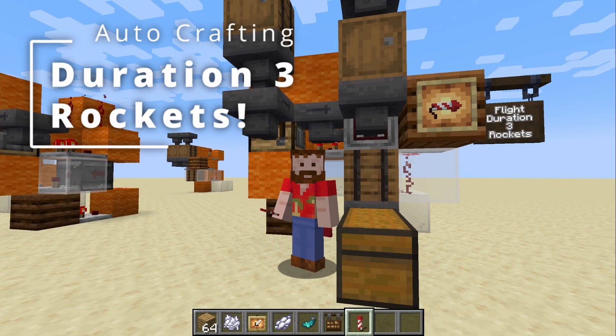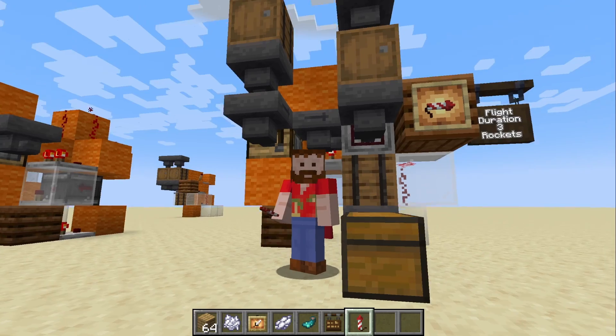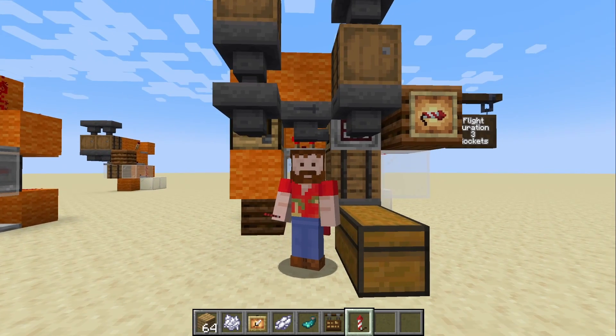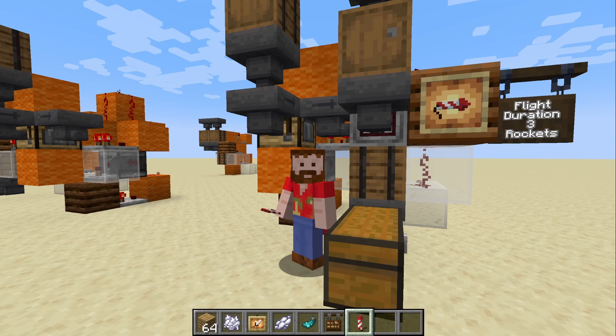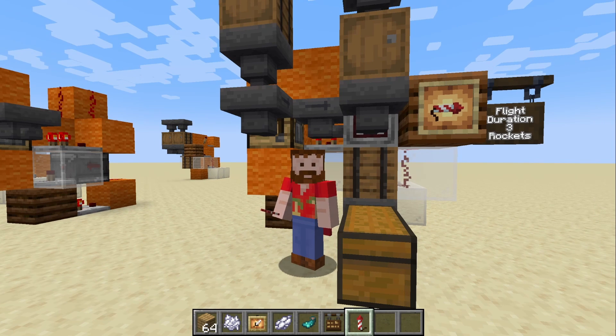Hello and today I'd like to welcome you to a video on my Flight Duration 3 Rocket Factory. It has overflow protection, which means if you get too many rockets it won't waste material, and it's got input protection, which means it will stop if it runs out of sugarcane or gunpowder. So let's have a look at how it works.